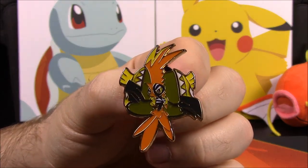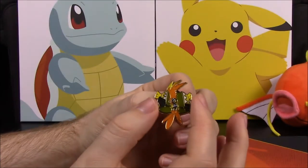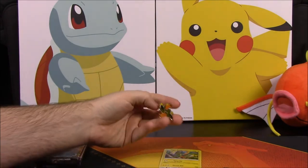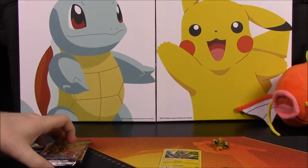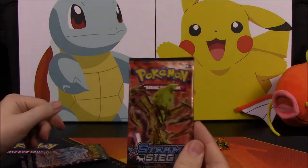You can see that's kind of what the pin looks like — and of course he can take the show and close and it looks like a giant bird head, which is awesome. I'll sit that in the background and then we'll go ahead and start with the Steam Siege pack.